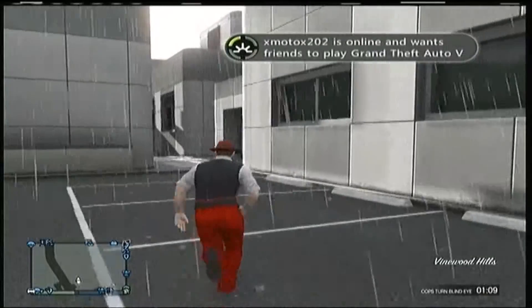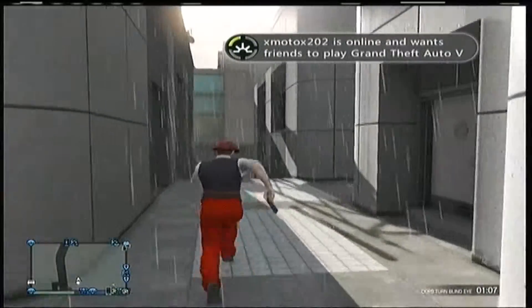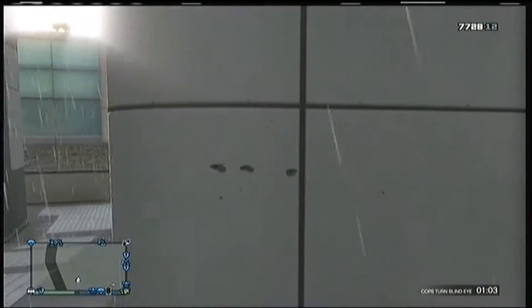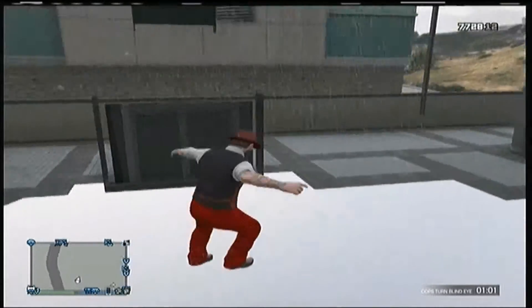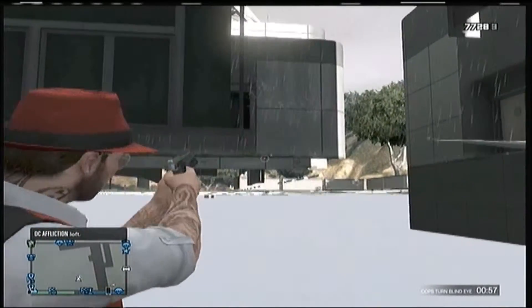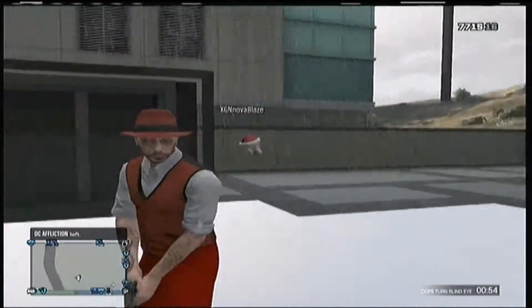As you guys watch, you come over to this wall right here and you just jump right in — you just walk right into it and you'll jump down. But if you go into the right corner over there, like where I'm facing, you will fall off the map. So you do not want to go over there.